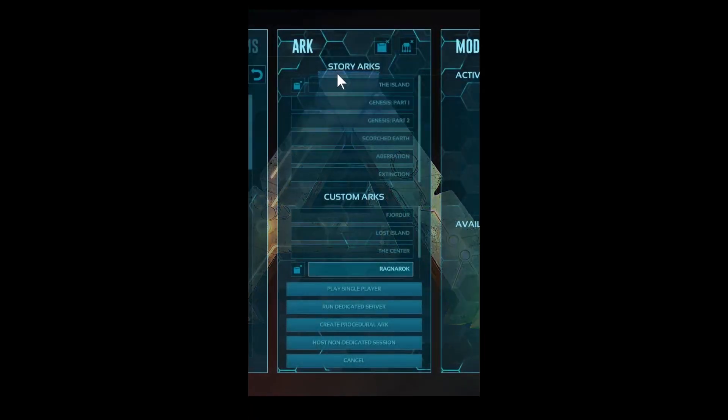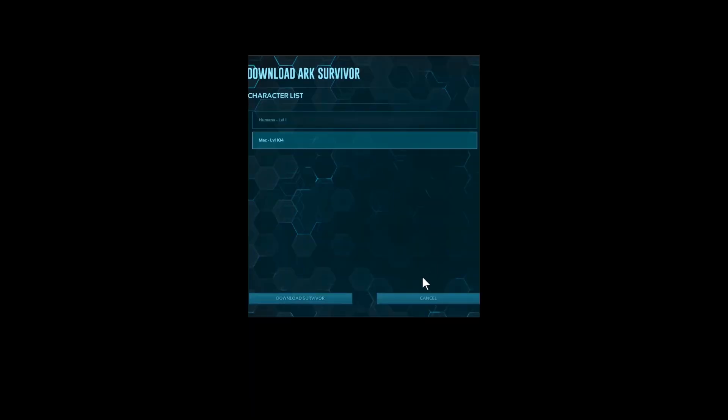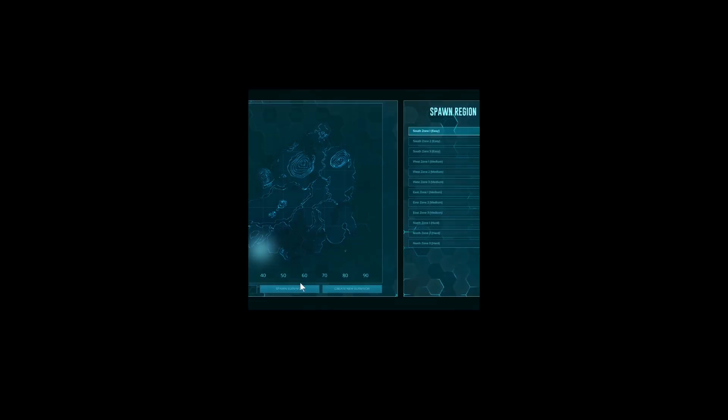Join the map you wish to transfer to. Select your character, select the spawn region, and begin the game.